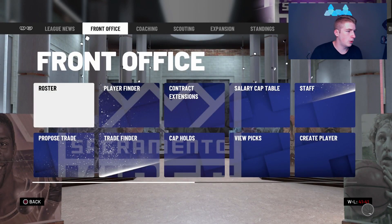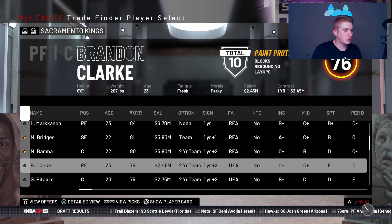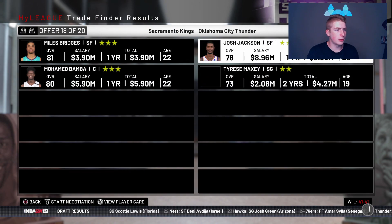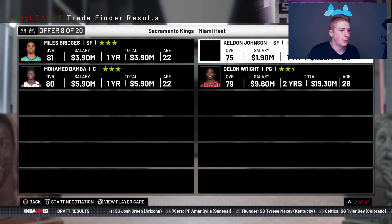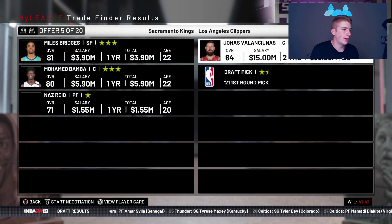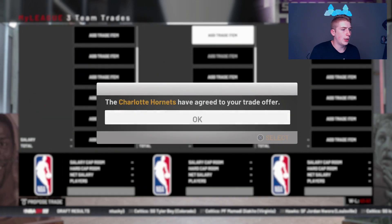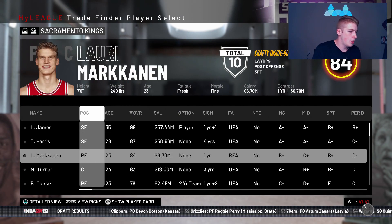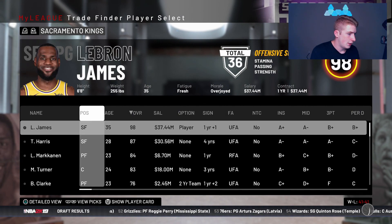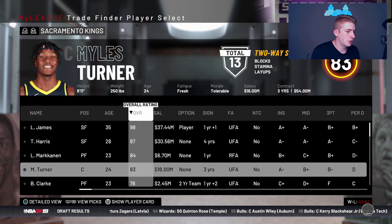We're gonna go Myles Turner, and we get a first round pick out of it — I wasn't even thinking of him but the fact that he popped up is awesome. So the starting five is Myles Turner, Lauri Markkanen, Tobias Harris, Buddy Hield, and LeBron James at point guard. That's a nice starting five that fits very nicely around LeBron James. Now let's go ahead and resign Buddy Hield, and then retool the bench.